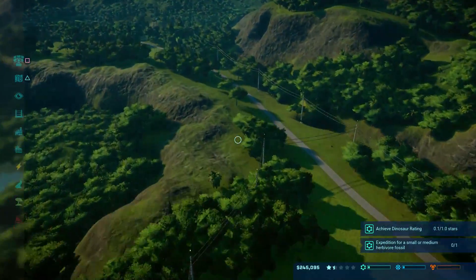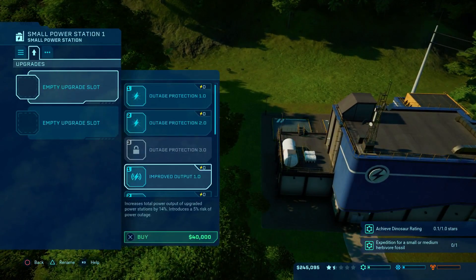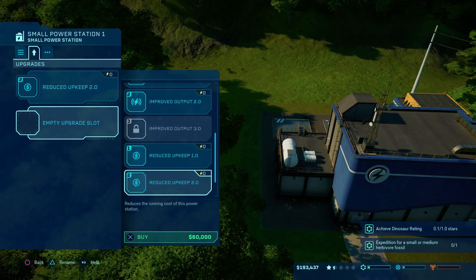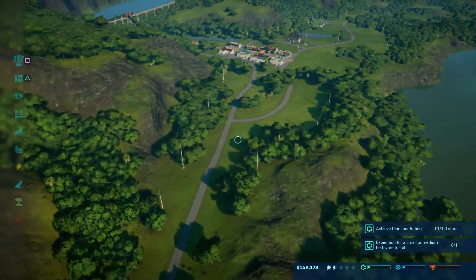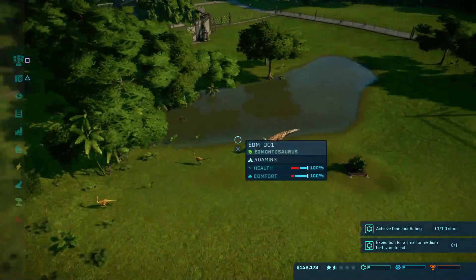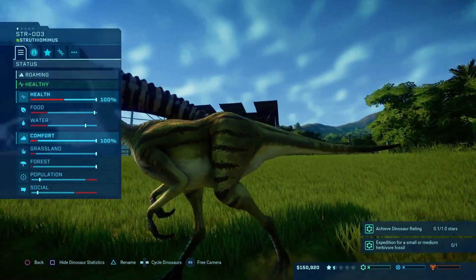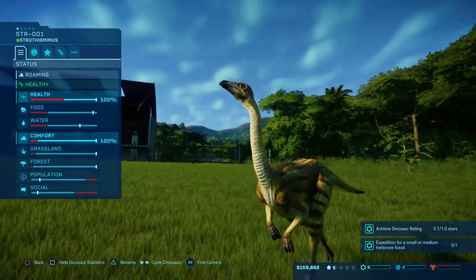We're making 50,000 per minute which is good. While we're waiting — this is taking up a lot of power — we'll do the upkeep cost so it's not going to cost as much money, because right now we need all the money we can get. I like their greenish tan color, it's really cool.